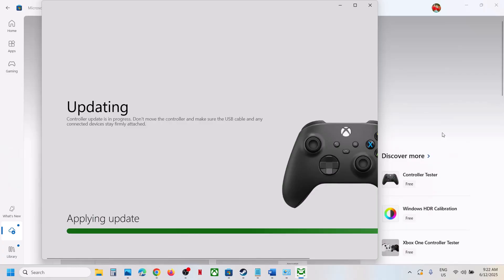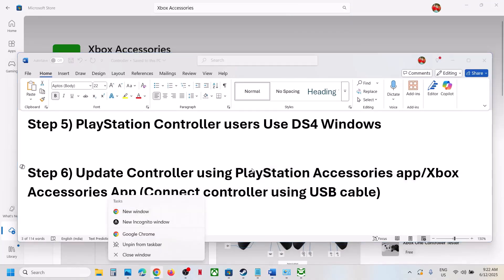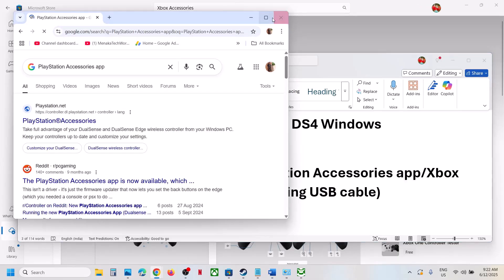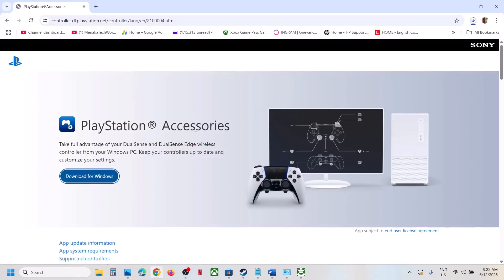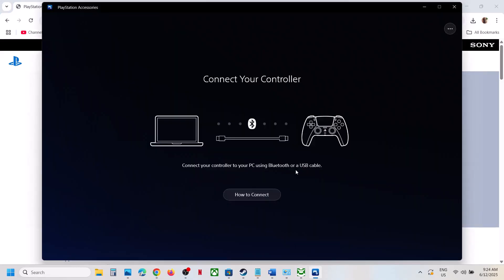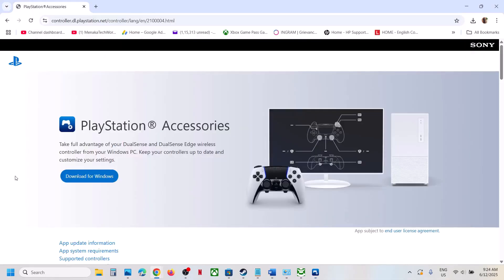For PlayStation controller users, install the PlayStation Accessories app by going to the official PlayStation website, downloading and installing the app. Once installed, launch it and connect your controller. If there is any update available, you will see the update option. In my case it is already up to date. Update your PlayStation controller and then check.